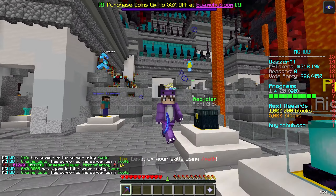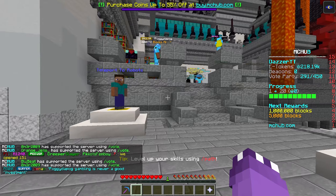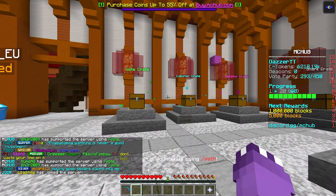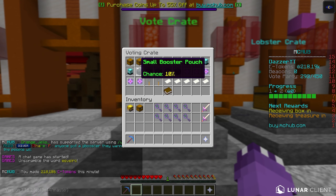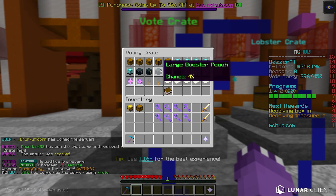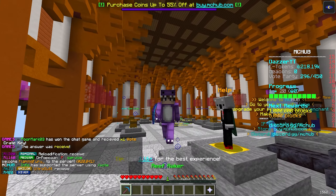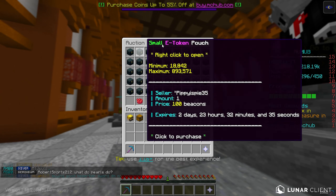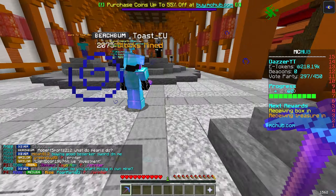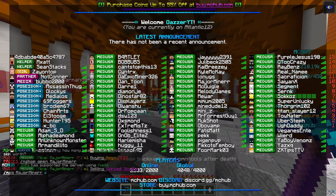Now that we have our vote keys — I know it's really tempting — we could go to warp crates and open all these vote keys right here. But if we open the vote crates, there's kind of a gamble. We could get very lucky and get e-token pouches or beacon pouches. Beacons are pretty much the number one currency in my opinion, because you're able to use beacons to purchase things on the auction house. So what we need to do is get rid of these voting keys and hopefully make more.